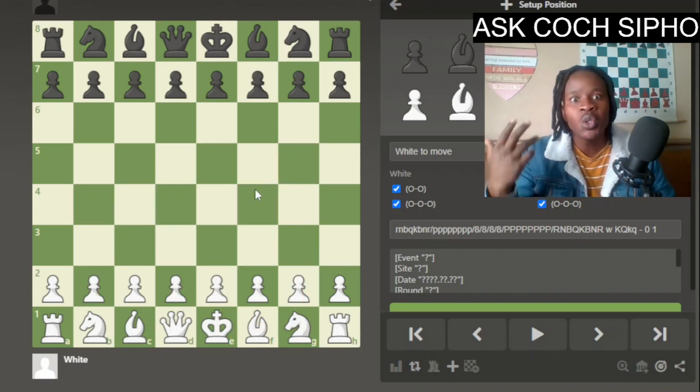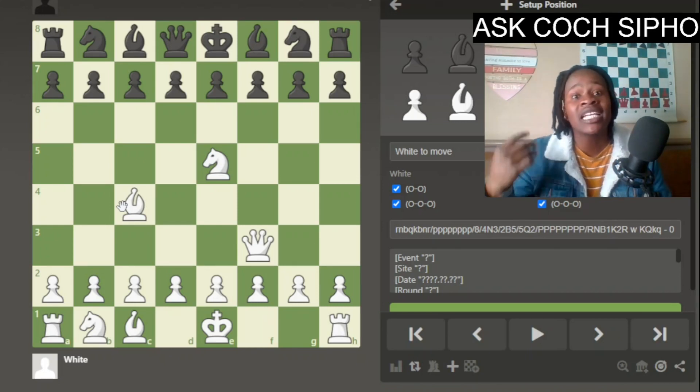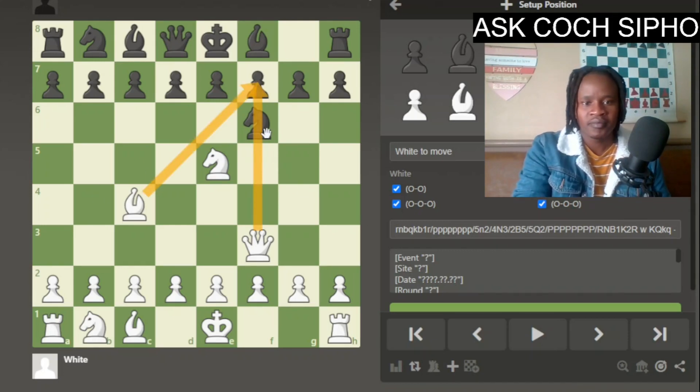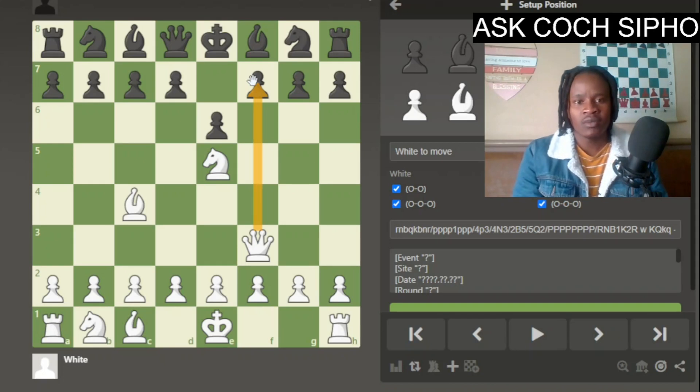Now let me give you a practical example. Say you have a knight, queen, and bishop arranged in this position. It is black's turn and it doesn't matter what black does — white will checkmate on the next move. There is no way of blocking this checkmate. If you block the queen with a pawn or knight, the bishop delivers checkmate. If you block the bishop, the queen comes and checkmates you. There is simply no way to stop it.